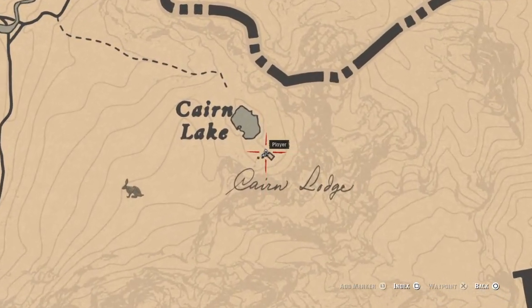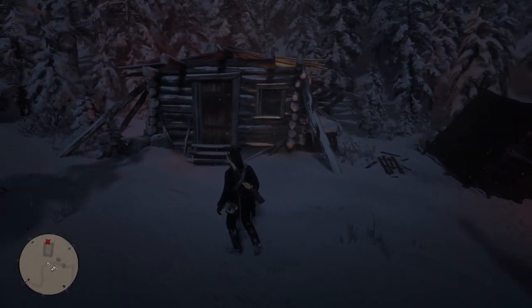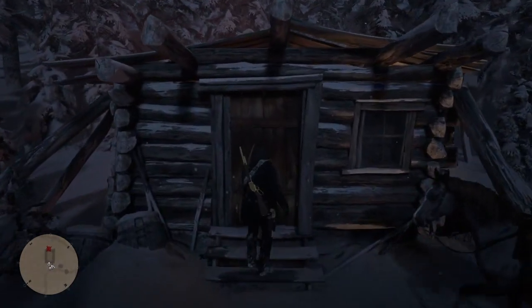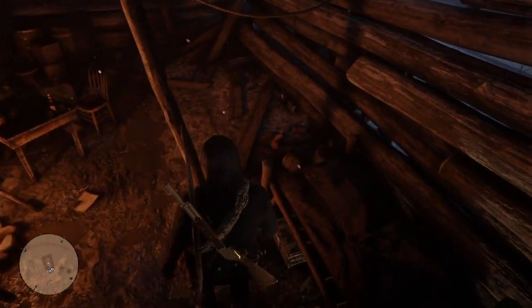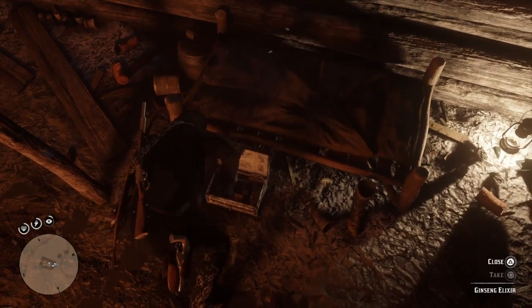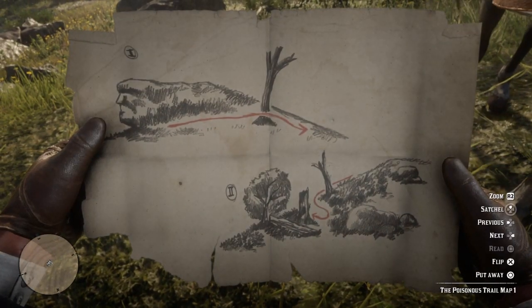So if you take yourself over to this place for the first map, set your waypoint here and come into this little cabin — it's kind of an abandoned wreck. What you need to do is loot the loot box, get your map. That's the first one out of the way. I've already got the map; I'm just showing you this so you know where to go and what to look for.